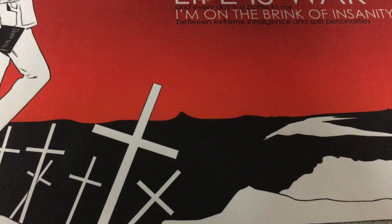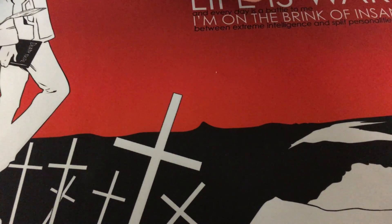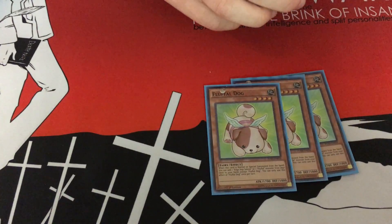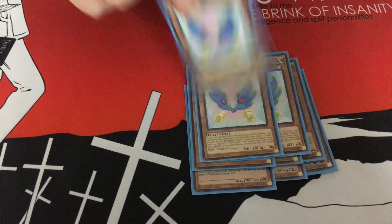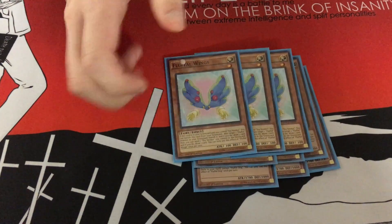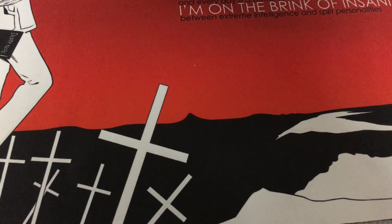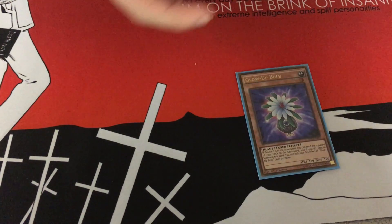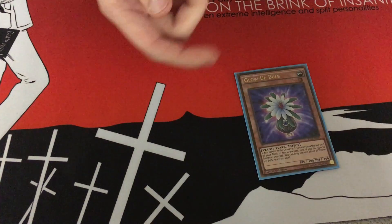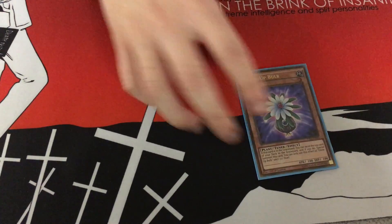For the Fluffal Engine, people will look at you confused when they see this. You play Fluffal Dog, Fluffal Bear, Fluffal Wings — and the Wings goes with your Toy Vendor to draw. You run one Glow Up Bulb because you can make Naturia Beast with Glow Up Bulb and Fluffal Dog, which is really good against Pendulum matchups. You can just make a Nat Beast and they are screwed.